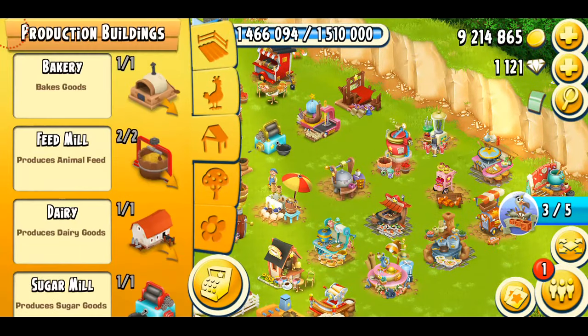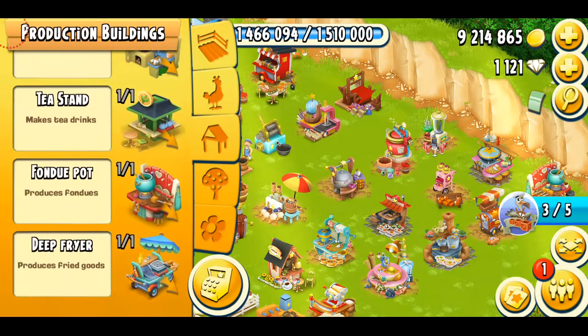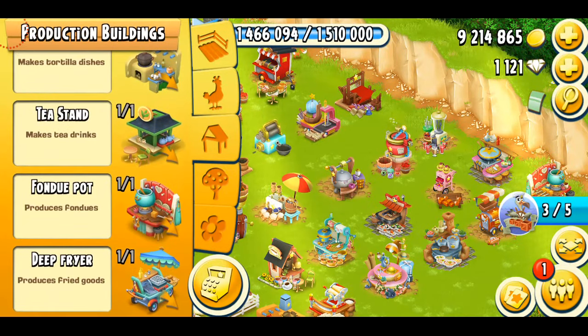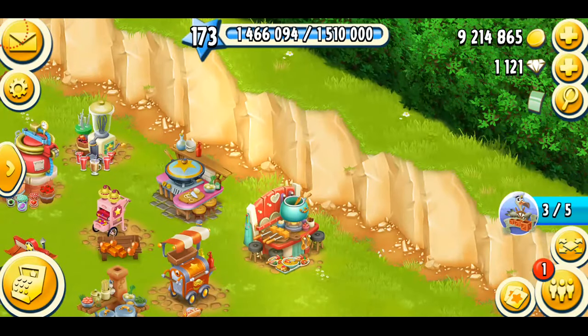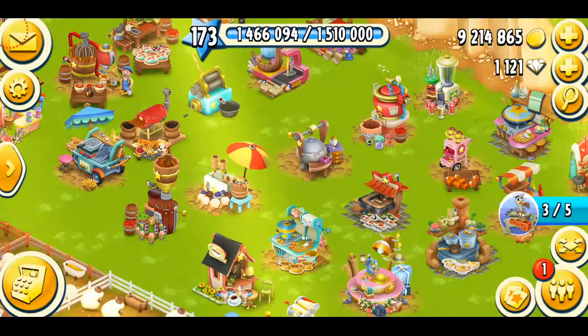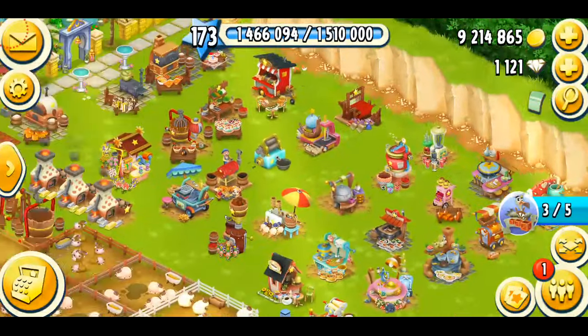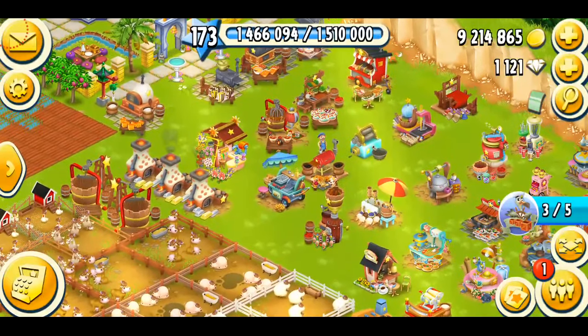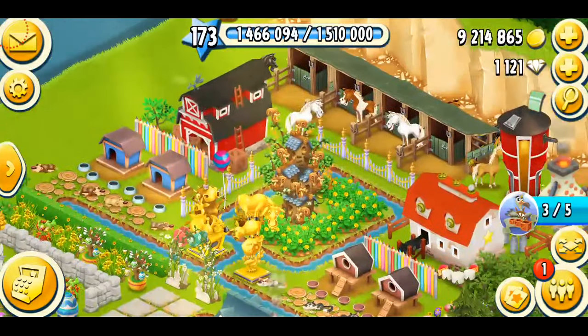Now talking about the machines, we also have so many machines in the game just as crops. And over the last few years, especially in 2020, we've been getting a lot of machines. For example, we got our wok kitchen, we got our fondue pot, and a deep fryer last year. And this year, we're also going to be getting one new machine. So I think it's a cool thing that we're getting more machines. New machines mean more products.